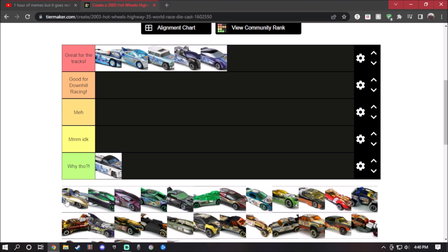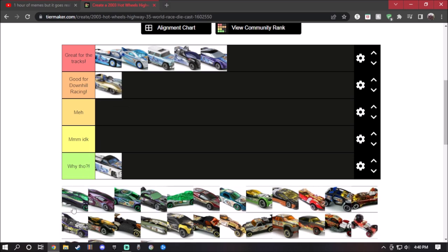Next up is the Corvette Stingray, which I actually do have. When I try to put it into the boosters, the width of the body is too small for the boosters, so it will not work for the boosters. But I will put it to good for downhill racing because of the design and the weight of it. Also, Marky Wilde is the little brother of Kirk Wilde, and that's all for the Wave Rippers team.